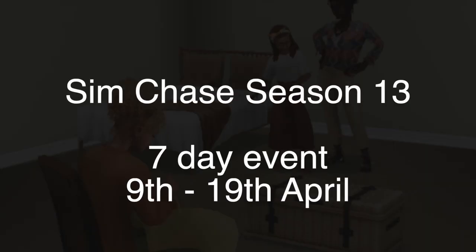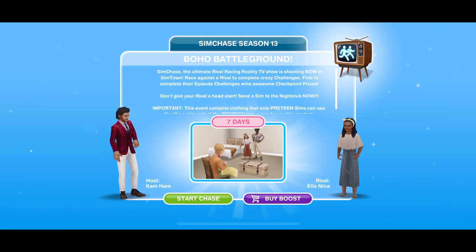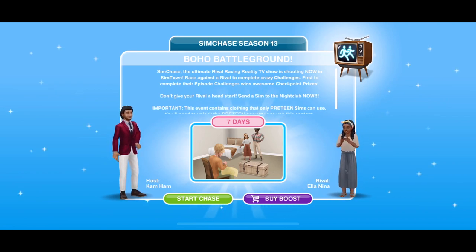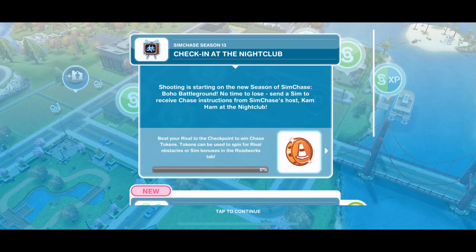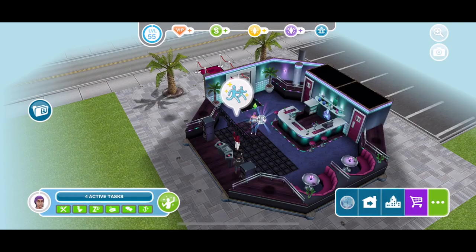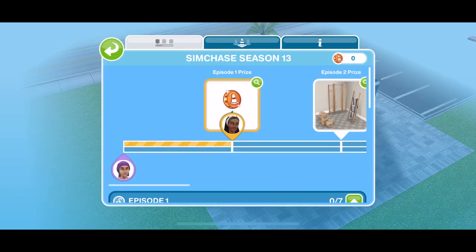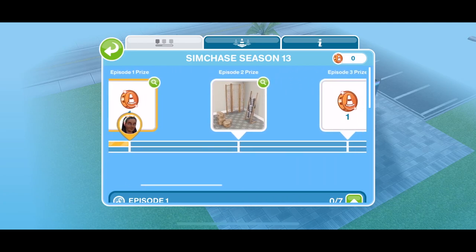The SimChase season is a 7 day event which runs between the 9th of April and the 19th of April, and it is SimChase Season 13 Boho Battleground. When you can start the SimChase you will get a pop up and you can simply go ahead and get started battling your rival to try to win the prizes. As usual with the SimChases, the first thing you need to do is check in at the nightclub with Cam Ham. That is a very quick 4 second action to get the SimChase started. Once it is completed the menu for the SimChase will pop up and we'll take a little look at the prizes.